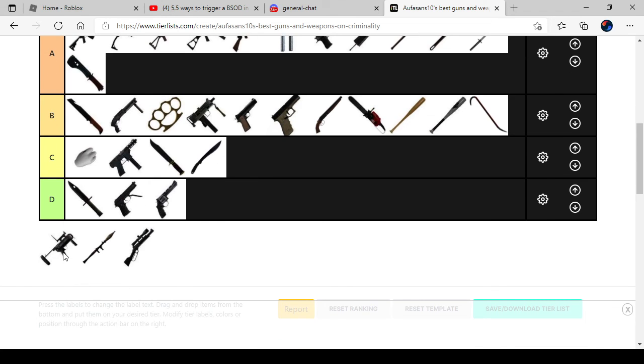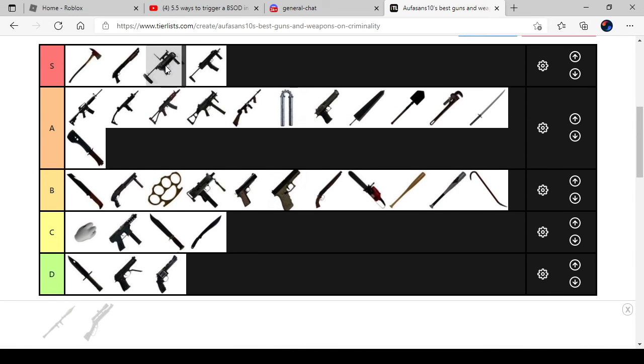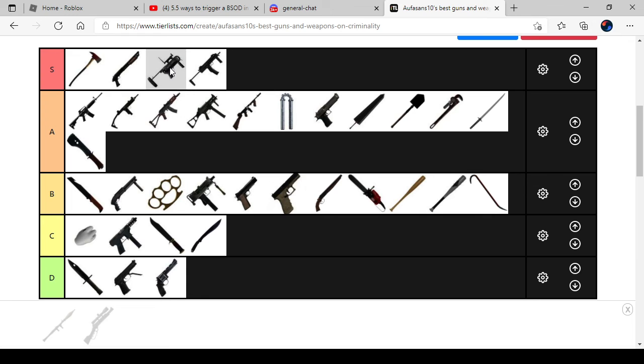M320 — the gun that can shoot out grenades and stuff. It can kill anyone with it, and if you aim properly I always have the best aim with it in the game. But sometimes I would lose a lot of grenade ammo. So it belongs in S tier.